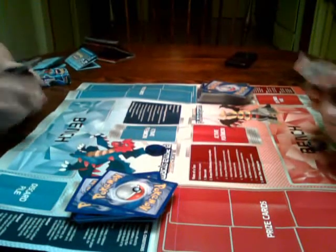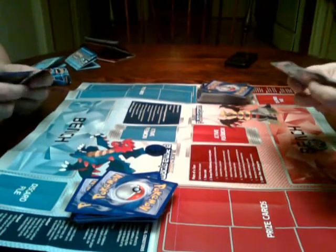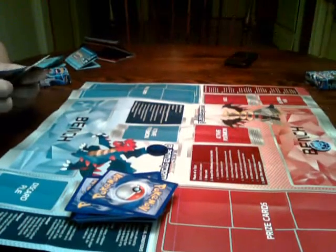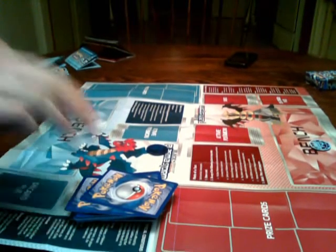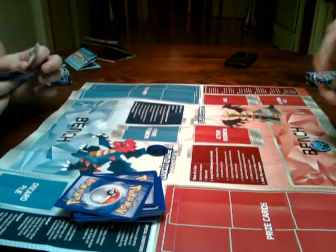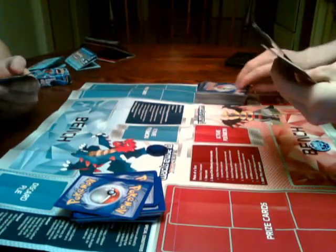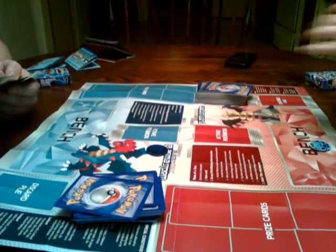And I have a mulligan - pretty much I got a Litwick and a Vanillite but didn't get any basics. Here's my hand. I'll shuffle them back into my deck. You need to draw another card since I had a mulligan. Let's draw a card. Now put your prize cards down.